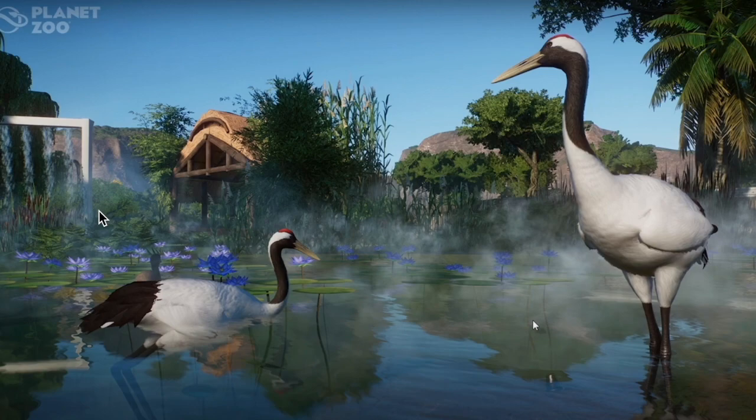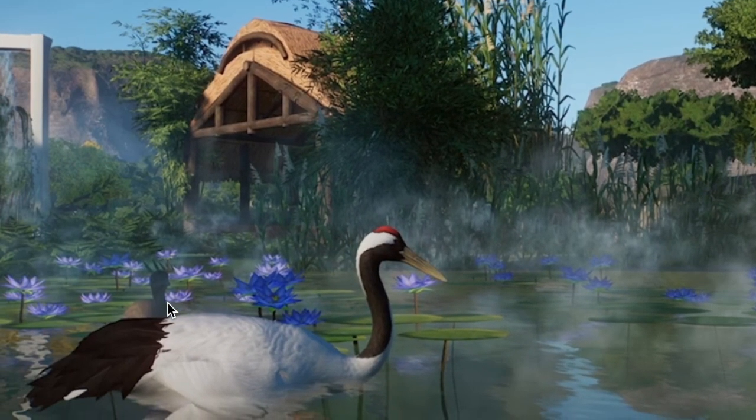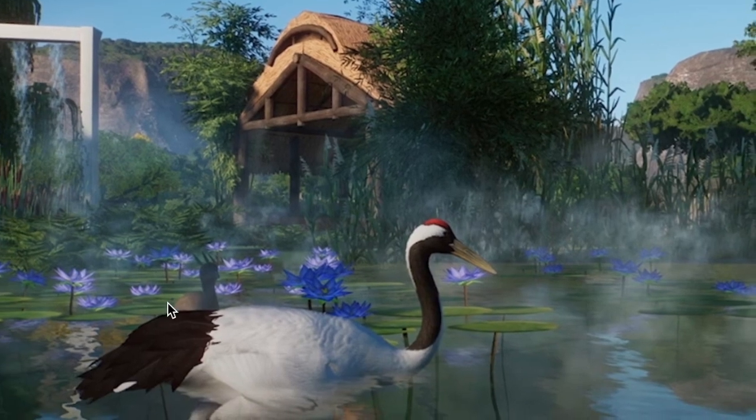We are definitely missing big birds like these in the game. I mean, we have the Southern Cassowary, we have the Ostrich, but we don't really have any birds other than the Flamingo that also has capabilities in water. And this one looks like it's swimming — this is not something that the Flamingo really does. It doesn't swim this way.